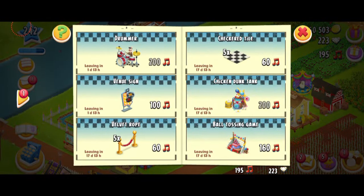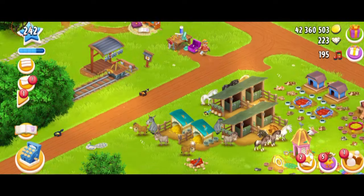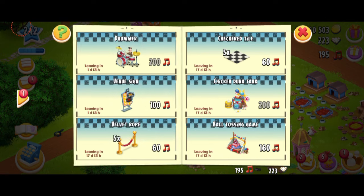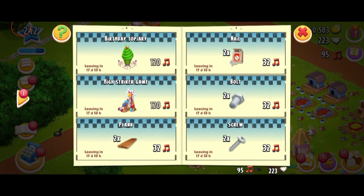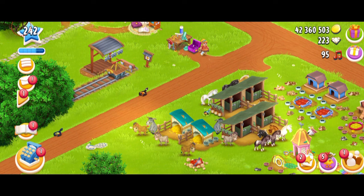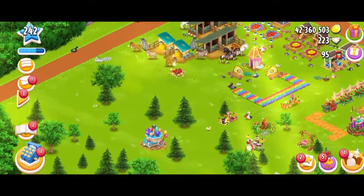Let's see if I can purchase anything. Let me have a look at the actual collection and see what I need to collect. I need to get the venue sign - we need to collect this decoration and it's just 100 musical notes. I'm not going to get something which is not in the collection. Of course you can get it if you have more musical notes, but since I'm on a tight budget, I won't spend my musical notes mindlessly - I'll look carefully at what I purchase.